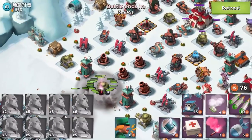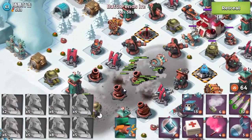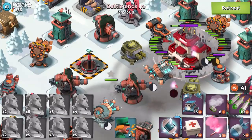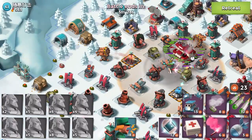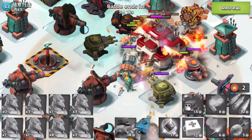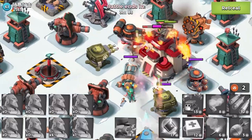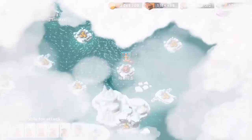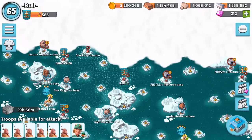We're actually going into this attack with fewer troops than we probably need — this is going to be interesting. We're going to flare in here, get Sergeant Brick in, then flare back and pop Sergeant Brick's ability. Shock, shock — Sergeant Brick's ability is going down. I don't think it's making a single bit of difference, to be honest. And we have just got absolutely destroyed, guys. This is pro-level strategy right here — only joking. That was an absolute disaster.